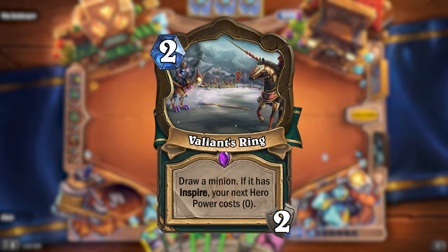Valiant's Ring is a 2 mana location with 2 durability that will draw a minion. Then if the minion has the Inspire keyword, Valiant's Ring will also set the cost of your next hero power to 0.